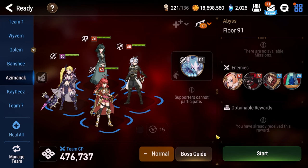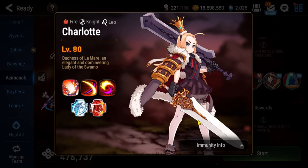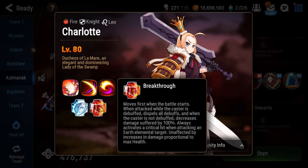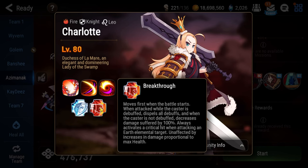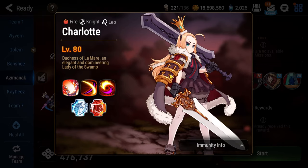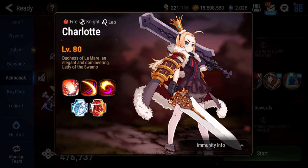Let's take a look and see who we're fighting for Abyss floor 91. It's going to be Charlotte as the boss. When constructing a team, there are two major things we have to keep in mind. Number 1 is the passive breakthrough — specifically that last sentence: unaffected by increases in damage proportional to maximum health. That means that Daydream Joker, which is normally the cornerstone of all PvE strategies, does not work here, so you're going to need to find a different damage-based artifact solution.